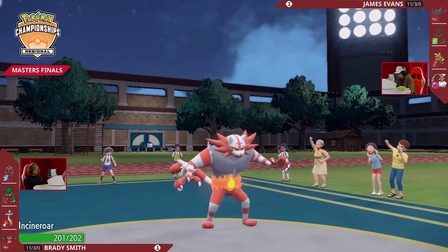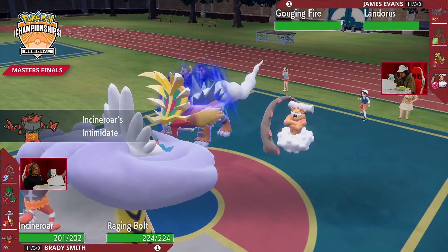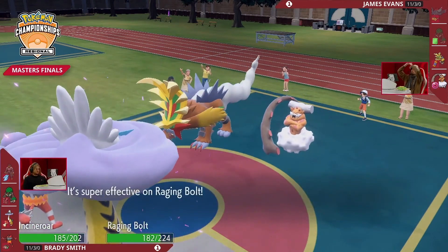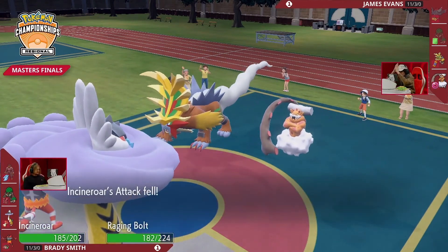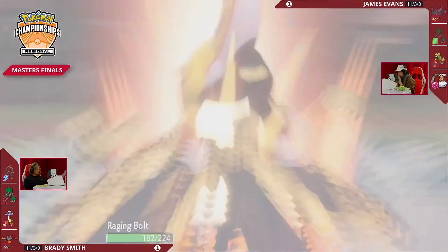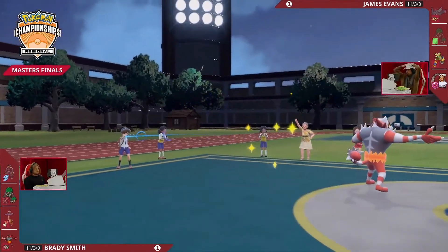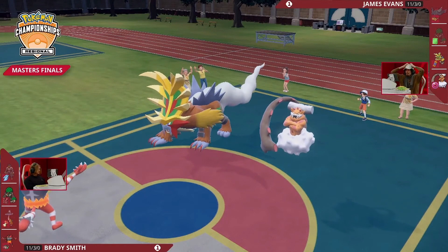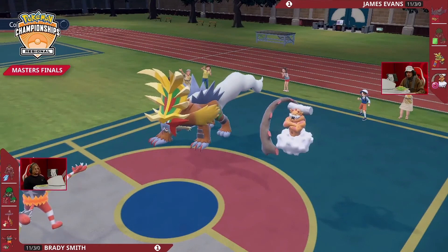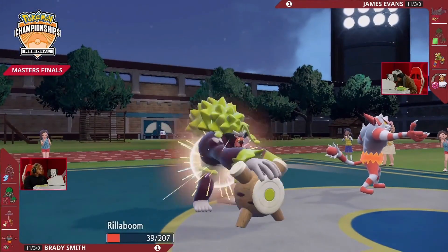Incineroar swapping in yet again, just trying to keep Gouging Fire in check. It has Breaking Swipe — if it wants to start dealing damage at any point it can and it will. So little HP on these Pokémon at this point. Earth Power going — and it will! Raging Bolt is going to fall! Calm Mind means nothing against Life Orb Sheer Force Landorus-Incarnate, one of the strongest special attackers in all of Pokémon.